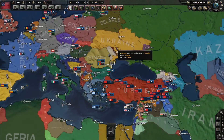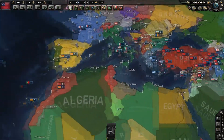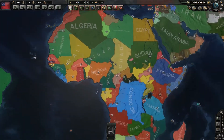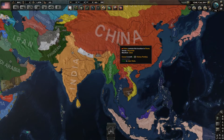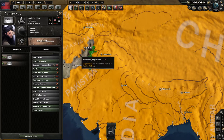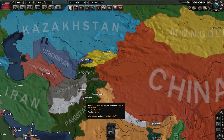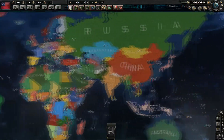There's Transnistria — or Respublika Pridnestrovia if you live on the other side of the river — the Sahrawi Republic, which is the Western Sahara independence movement, and many other tiny countries. There are even the tribal areas of Pakistan, which are mostly controlled by a Taliban-friendly faction of tribals.